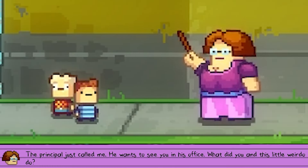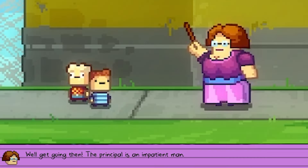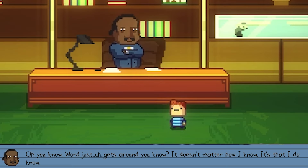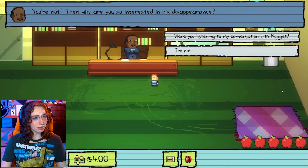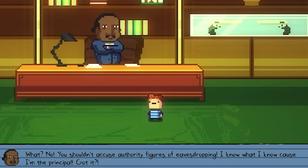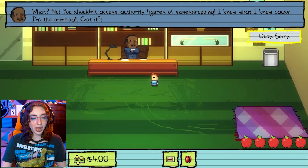'The principal just called me. He wants to see you in his office. Get going then — the principal is an impatient man.' 'I've been told that you're feeling sad about Billy.' Who told you that? 'It doesn't matter how I know — it's that I know. I'm not sad about Billy. Then why are you so interested in his disappearance? Were you listening to my conversation with Nugget? You shouldn't accuse authority figures of eavesdropping. I know what I know because I'm the principal. Got it?' All right, sorry.